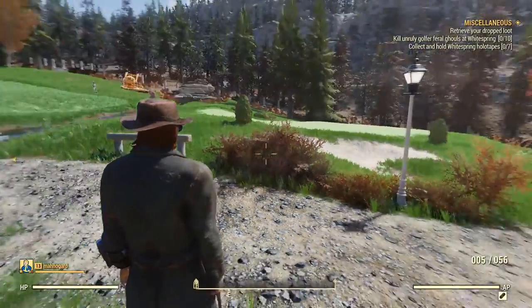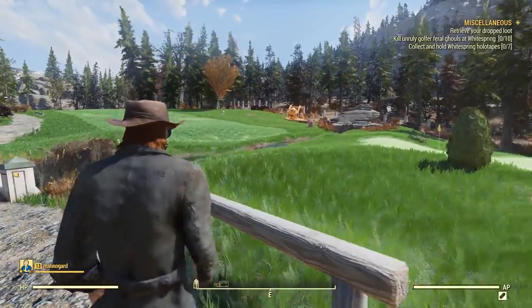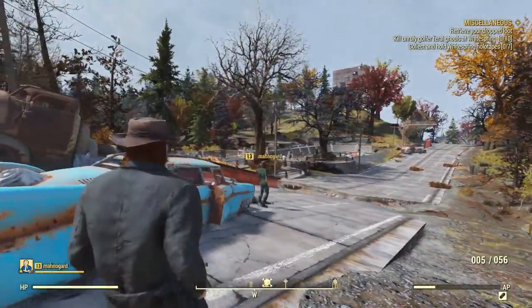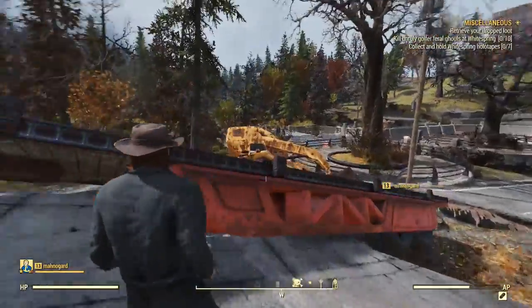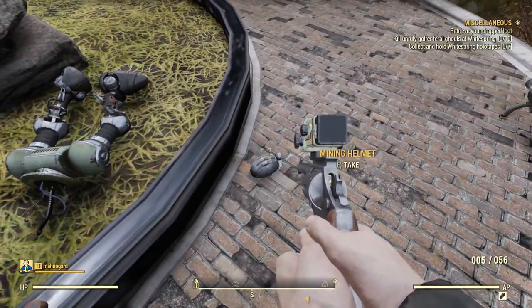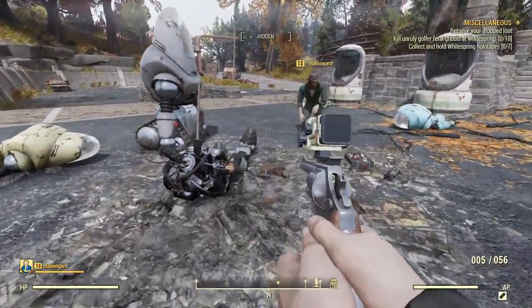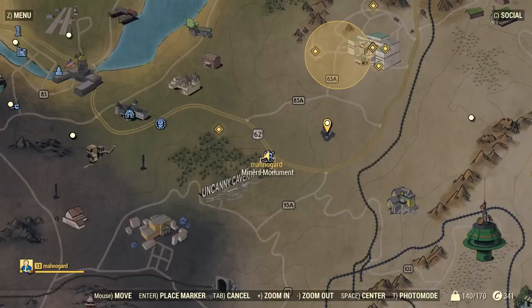The Miners Monument is southwest - that's where we died, that's where we need to be. The Scorch Beast is still flying around over there. Okay, is that the monument? Yeah, this is the monument right ahead of me. He said it spawned on the ground next to a dead robot with a pickaxe in it. There's a weapons workbench here. Found the robot I think. There's another robot with a pickaxe in it, mining helmet - it's over here. The Assaultron circuit board - it's right there! Right here on the map is where you're going to want to be, just northeast of the Uncanny Cavern sign.